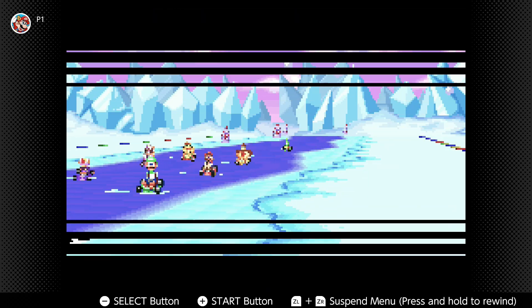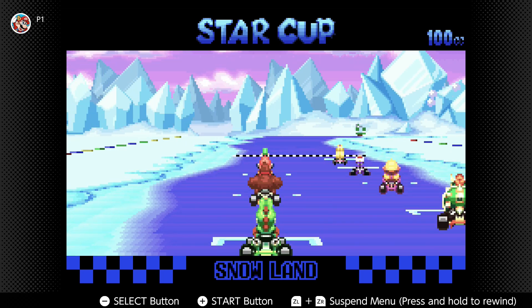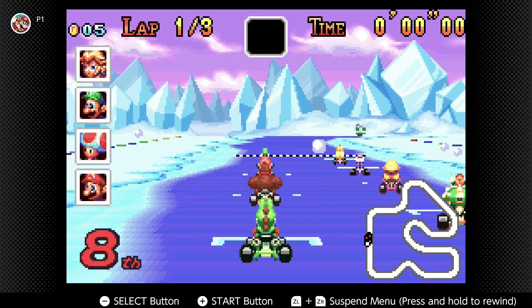So we did the Lightning Cup, now we're gonna do the Star Cup. We got Snowland, Ribbon Road, Yoshi Desert, and Bowser Castle 3. Let's get it going. So we got our snow level here. I think this is the first snow level in the game, right? I don't think we played a snow level yet.